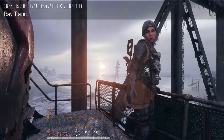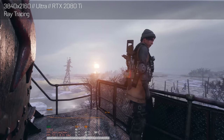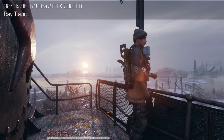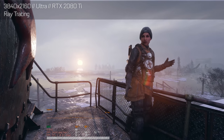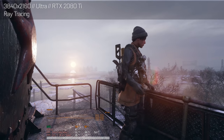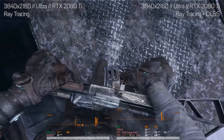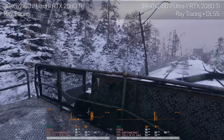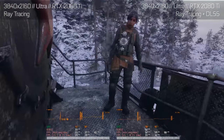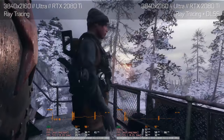Some were quick to dismiss DLSS as yet another upscaling algorithm, but it is not that simple. Nvidia uses supercomputers and machine learning to teach their AI what a perfect 4K image of a specific game looks like. When you enable DLSS inside the graphics options of games which support that feature, the game engine renders frames at a lower resolution, which increases the frame rate. DLSS then takes the lower resolution image and uses its knowledge about what the game looks like in 4K to calculate an anti-aliased 4K image.